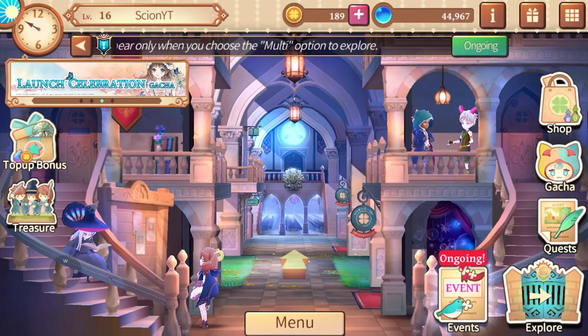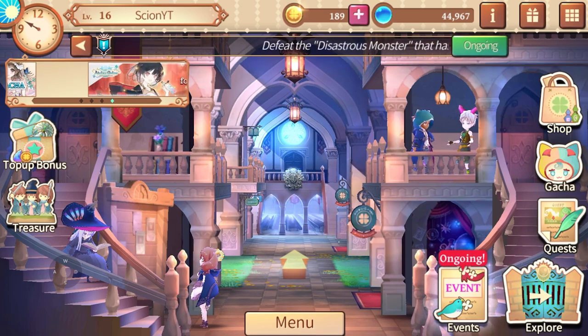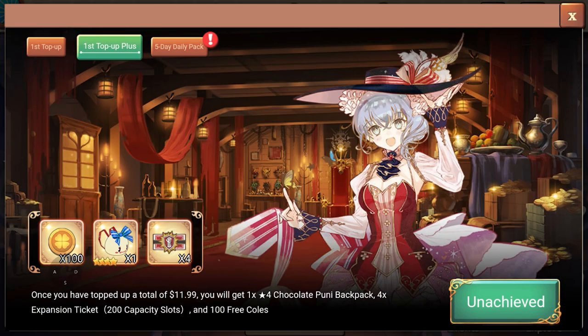I did a little bit of maintenance so we can clean up the inventory. He now has the gear on — I guess I have to go outside and come back in for it to show. Going back outside to fight this monster. Just to show you real quick — on the first top-up you get this helmet plus these tickets.